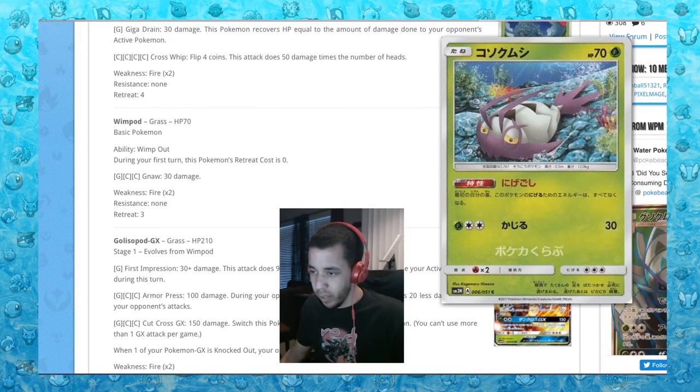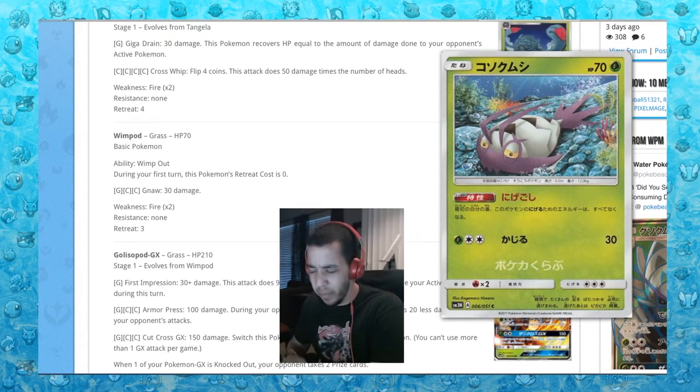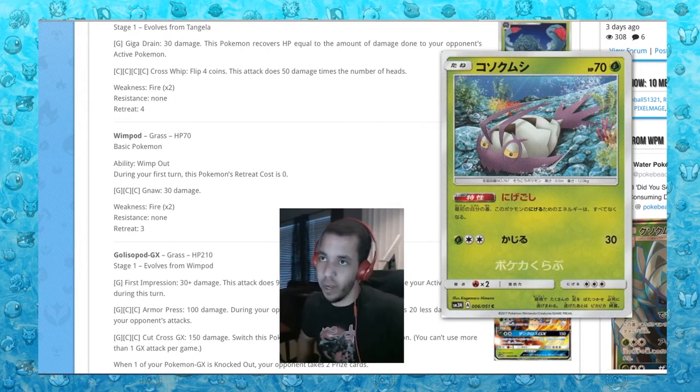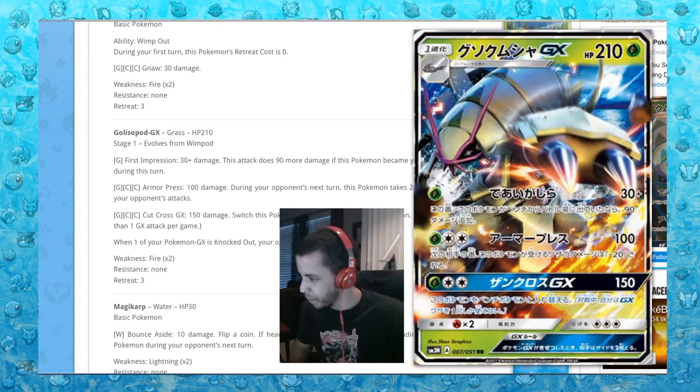Wimpod. Wimpout ability: during your first turn, this Pokemon's retreat cost is zero. That's a little interesting — I wonder if that could be used for something. Maybe if this is the only card you have on your first turn and then you draw something else, you can retreat it. So that could be cool, because then obviously you want to get to Golisopod GX.